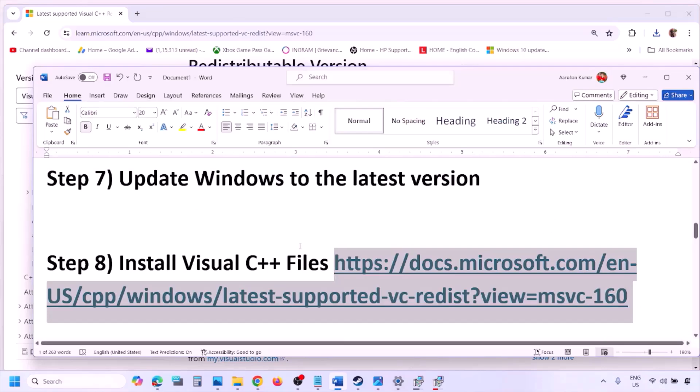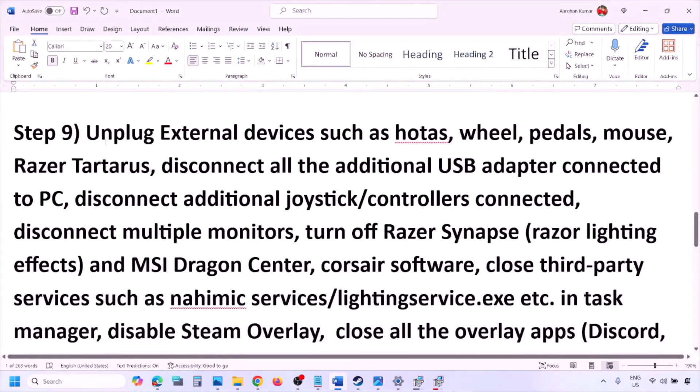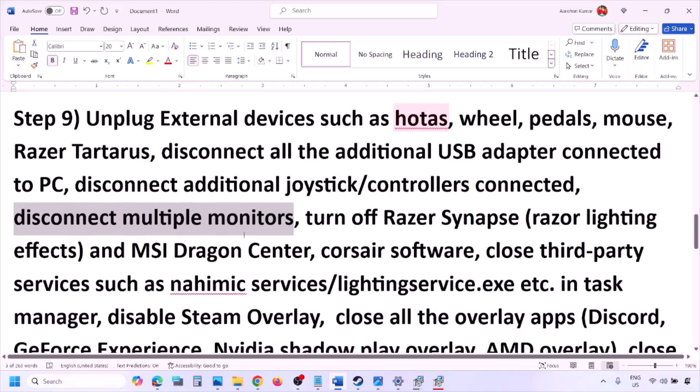Make sure both x86 and x64 versions are installed. Once installed, restart your computer — a restart is required after this step. After the system restart, launch the game and check. Also, unplug all external devices you are not using, such as steering wheels, pedals, USB adapters, or dongles.